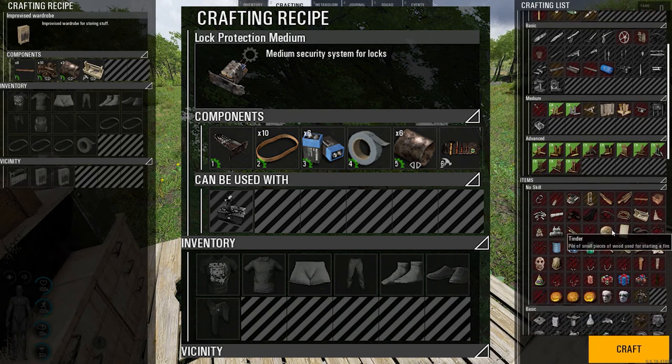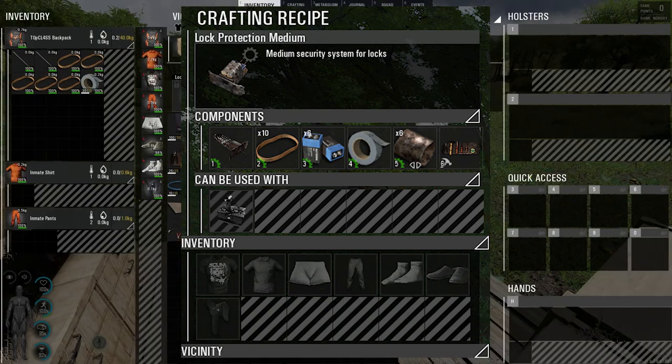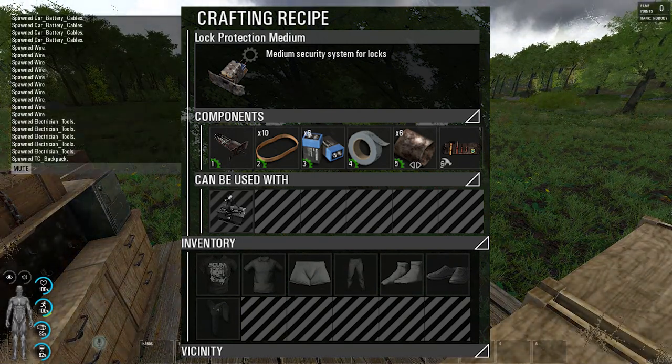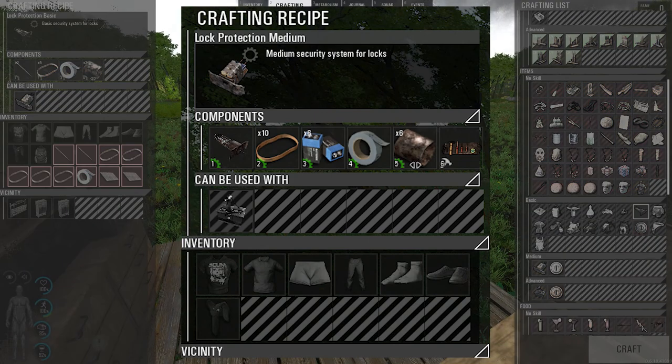For the medium lock protection, you need a minimum of medium engineering, one complete basic lock protection, ten rubber bands, six of the blue batteries, a duct tape with at least ten uses, six metal, and electrical tools with a minimum of fifteen uses.